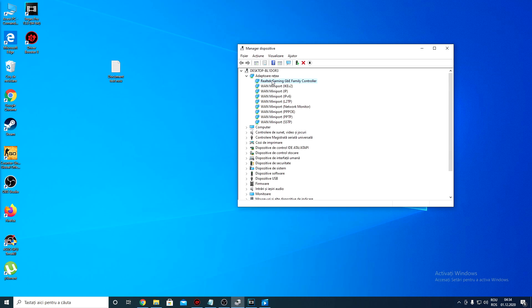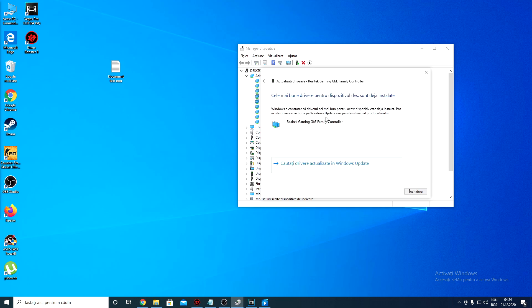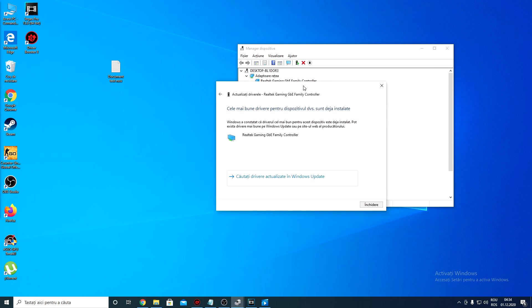Right-click on any of them — it doesn't matter which one, because this is not the way we're going to fix it. Go to Update Driver and choose the automatic search option. As you can see, it told me I already have the best and latest driver installed — but that's actually not true.